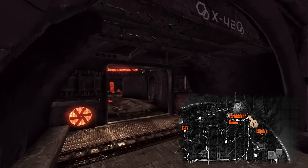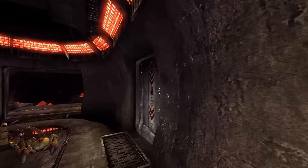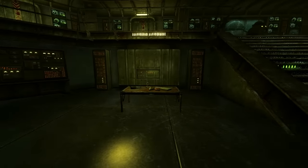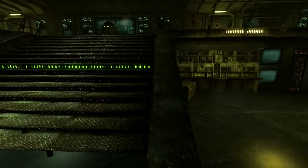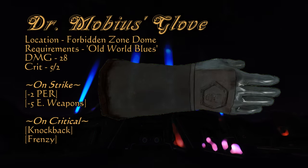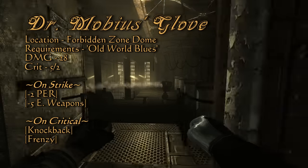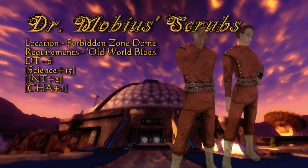We now go to the final location: the Forbidden Zone Dome. Once you return to the Think Tank with all the required items, they send you to face off with Dr. Mobius. When you end up in the dome, on the left side of the main stairs atop a table is Dr. Mobius' glove, and to the right of the stairs in a trunk is Dr. Mobius' scrubs. His glove is second in damage to Dr. Klein's glove, but has different critical effects. Its standard effect reduces energy weapon skill and perception by 2. On a critical hit, it causes knockback and makes your enemy frenzy — so with one well-placed sneak attack, you can clear a room with one or two punches.